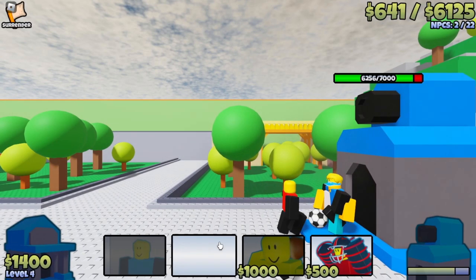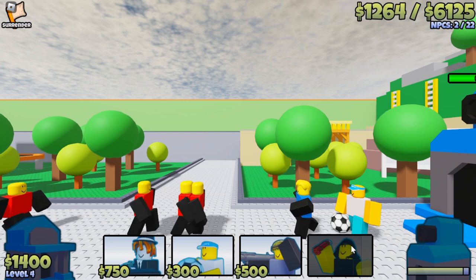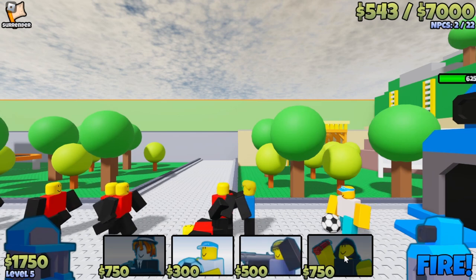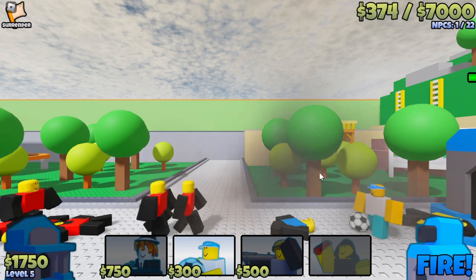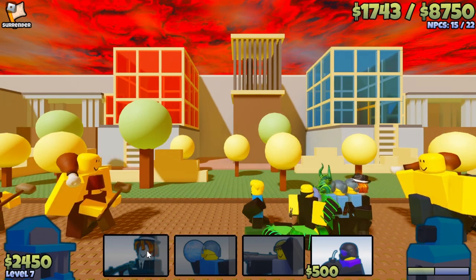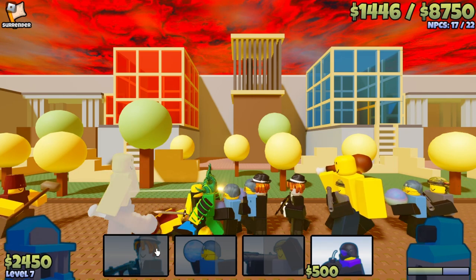We are now moving into the good category units. These units should be used in most loadouts, as they are very effective in many scenarios. Our first number in this category is number 7, which is a tie between the Sucker Battler and the Bowler Battler. Sucker and Bowler Battler are both great ranged units. Sucker has strength in his rage and his ability to stall when spammed due to his stun. Bowler is also a great ranged unit, and his strength is increased damage and tankiness. They are a great pick for most loadouts and can be used on many stages.